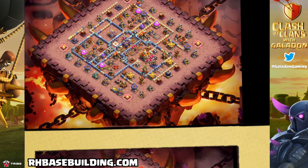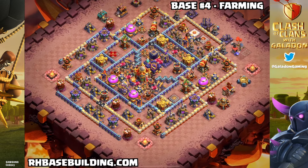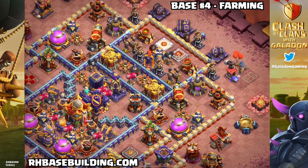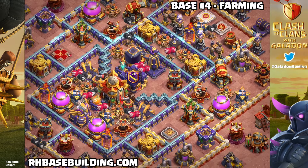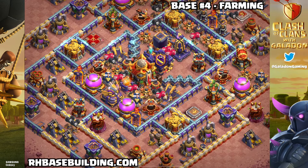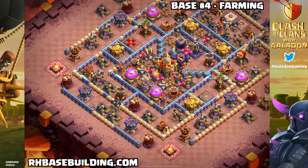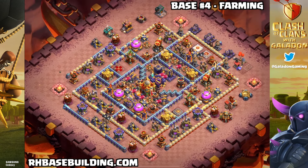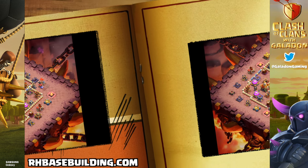That's why we know these bases are tested and built by professionals that are way better at Clash than I am. Here's another death ball style Town Hall 16 farming base. This is for when you're not in legend league at Town Hall 16 — you're out there doing tons of attacks every day and you want to protect that loot, especially your dark elixir. That's a good way to do it with a nice Town Hall 16 farming base.